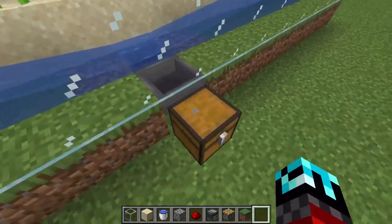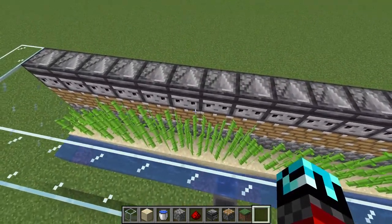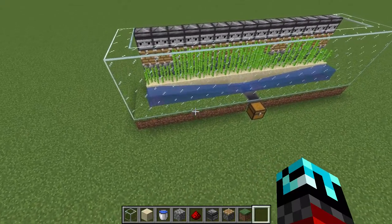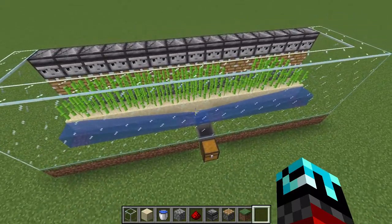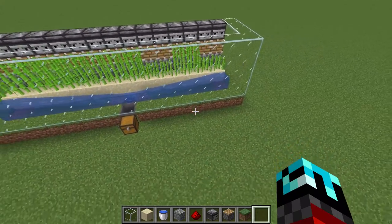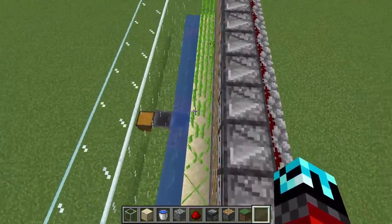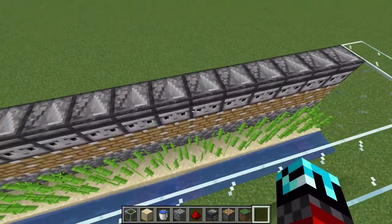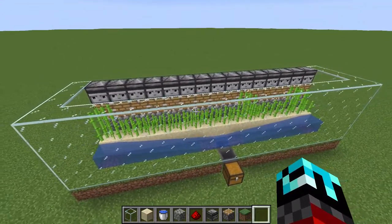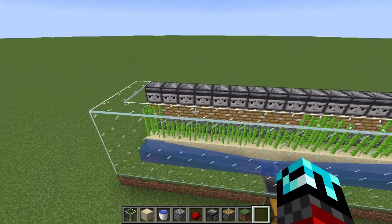Just throw in an item and you can see the hopper picked it up and it's in the chest. It'll be a little bit slower for you because my game tick speed — I used the command slash gamerule randomTickSpeed 100. I set mine to 100 for this video just so it happens faster, but the default tick speed is 3, so that's why mine is going super fast.